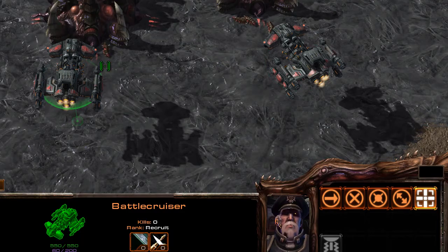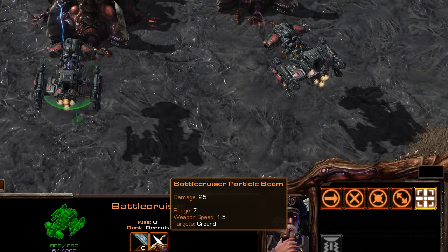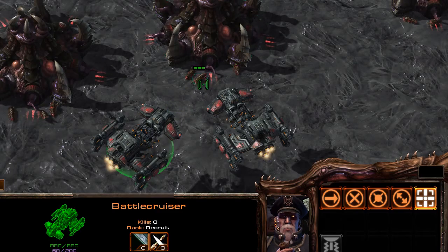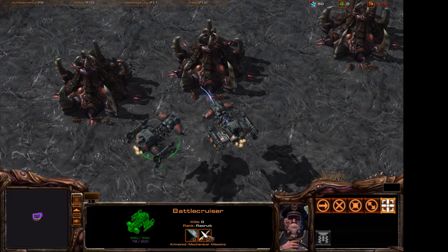The only problem is that I'm not exactly sure yet how to change targets. For example, I can only hit the ground — when I try to hit this Battle Cruiser, I can't. I'll see if I can get back to you once I figure out how to do that. But right now, at least you can change your animation and your attack and whatever else.